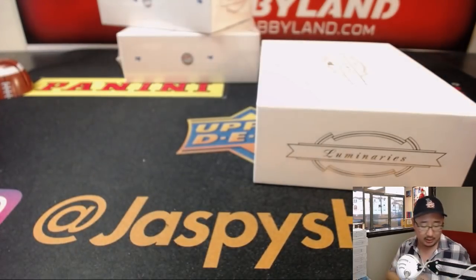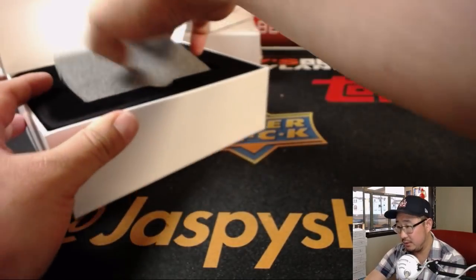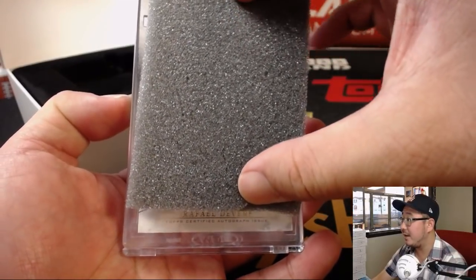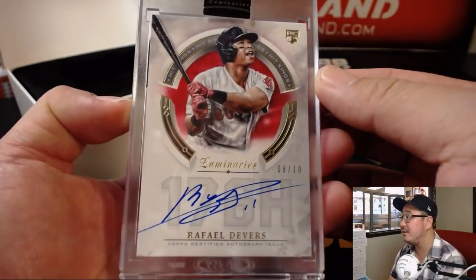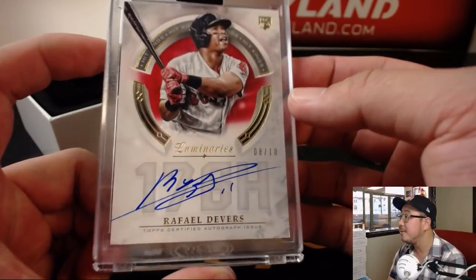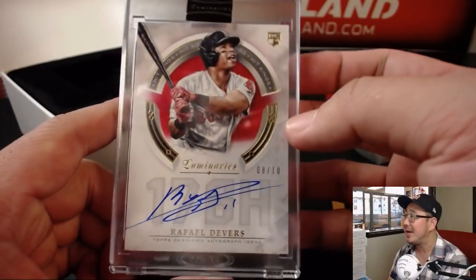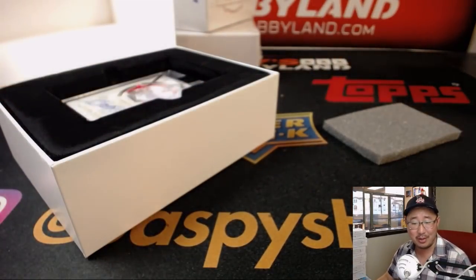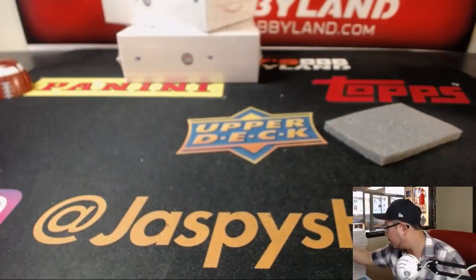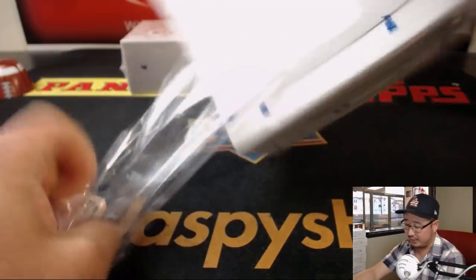So we're halfway through this half-case break, second half right here in the store already at JaspiesHobbyland.com — one spot gets you two random players. Another live hit right there, looks like a hitter of some sort. We've got a Rafael Devers, 8 out of 10. The extrapolated hits — 176 — that's a lot of hits in a season. That's these extrapolated hits over a 162-game season. I think you could find some better stats for the great Rafael Devers, but good one though. That goes to Jason G. with the Devers, out of 10.